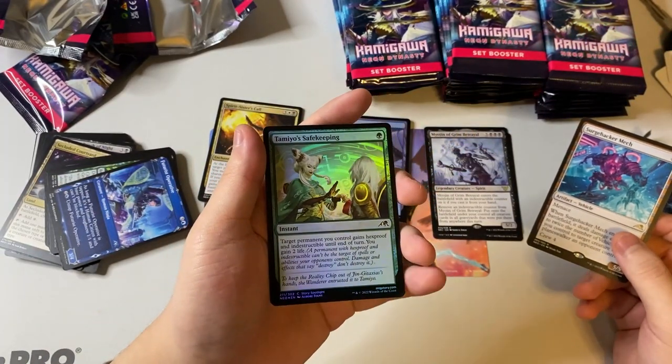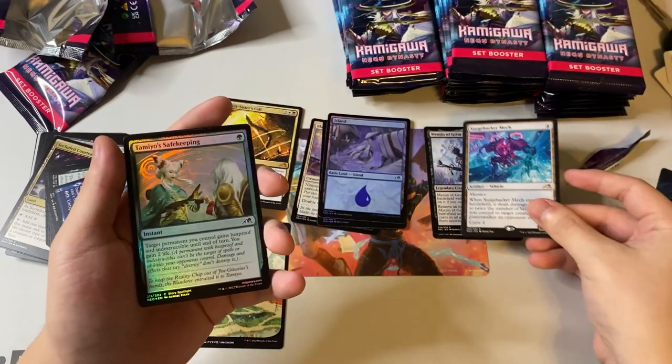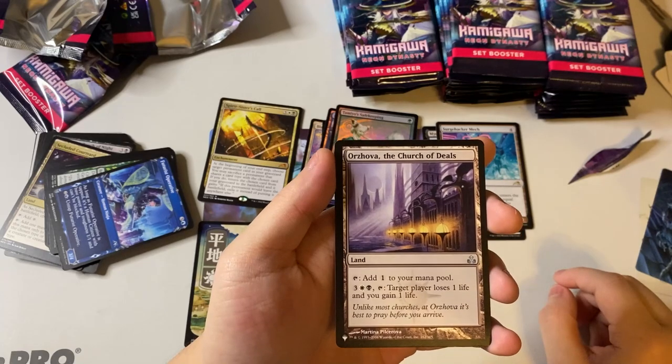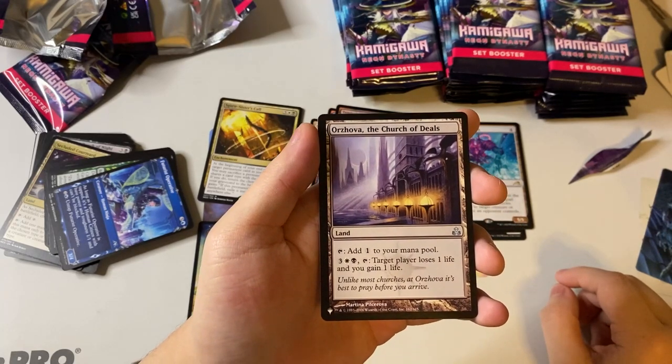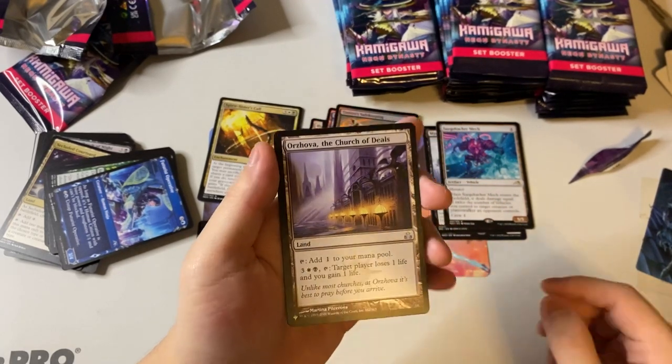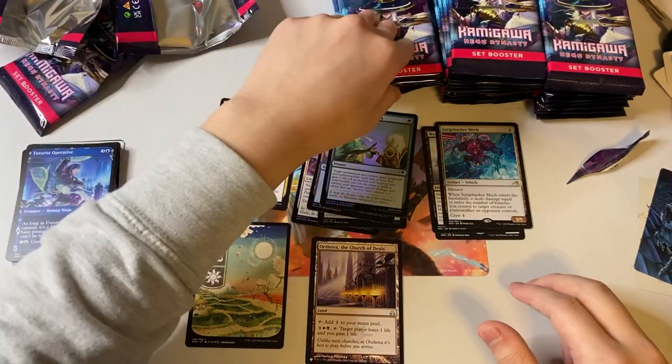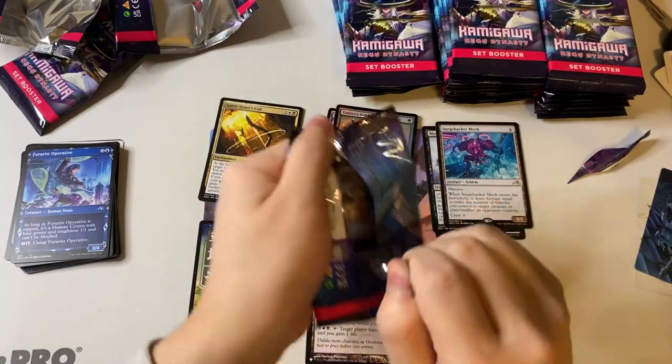I don't really feel about the vehicle mechanic — it's all right, not my cup of tea though. Oh, we got Tamiyo Safekeeping! Apparently Tamiyo is now a Phyrexian, that's kind of neat. We got our first List card — Zova, Church of the Deals. Interesting. Let's put the List cards to the side into their own pile.